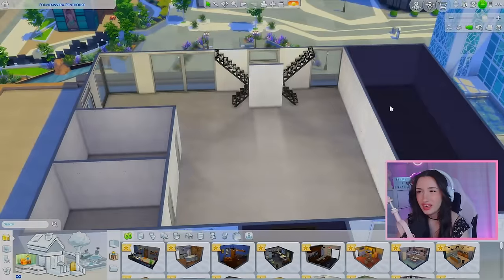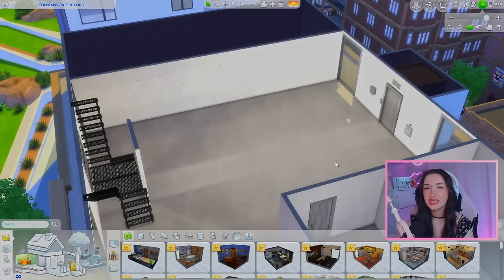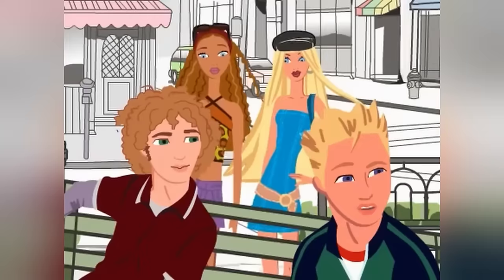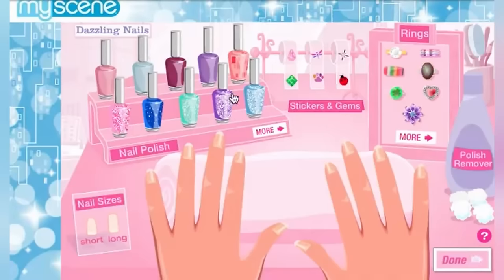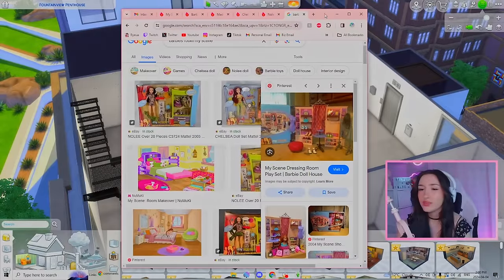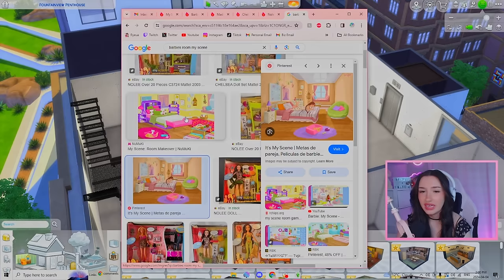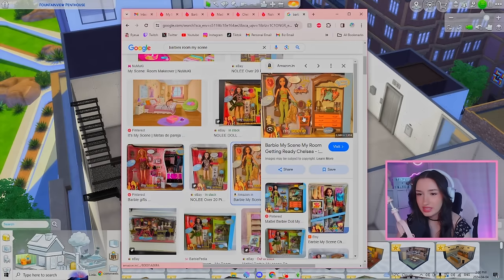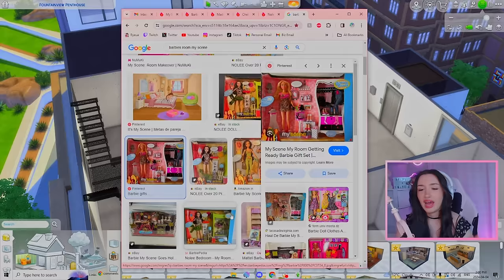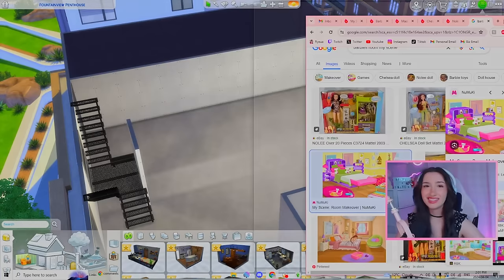The best place to start is on the bottom floor. If you don't know, not only were there My Scene dolls, but there were also webisodes, movies, and games on everythinggirl.com or myscene.com, which is where we're going to be taking heavy inspiration from — specifically screen grabs and little playsets. We're also going for that funky 2000s vibe.